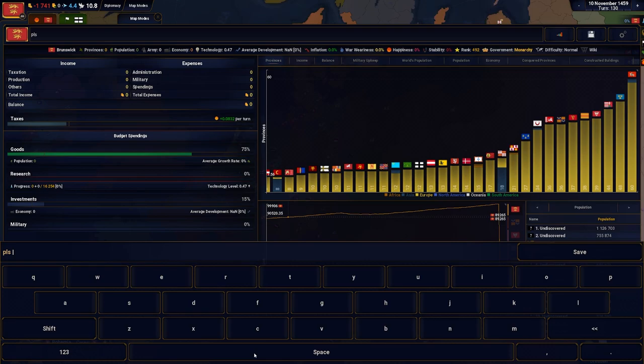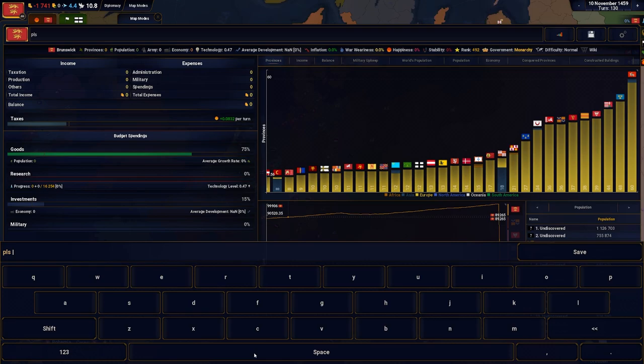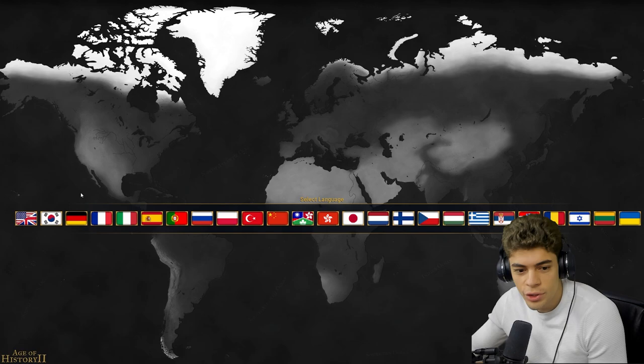One of them is a clear mobile port and thus hurts to play. Allow me to introduce Age of History 2. I want you to know that if you have English represented as the American flag, you're doing it wrong. You just are.